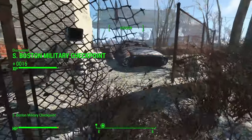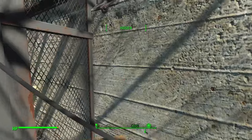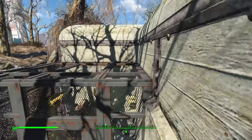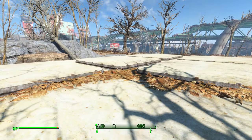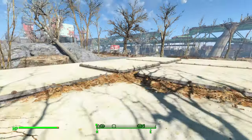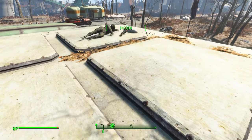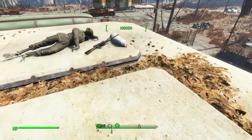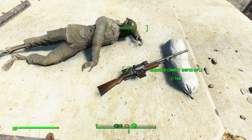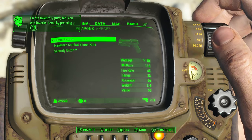So here we are at the South Boston Military Checkpoint. Now we got to get to the roof. The best way to do that is just by jumping up here — jump up like that, then like this. Going back to crouching so it'll be easier to not be detected. And here is the actual combat rifle — well, it's actually a combat sniper rifle.